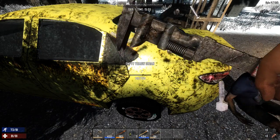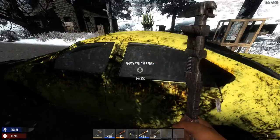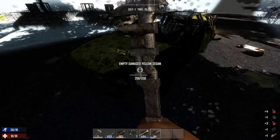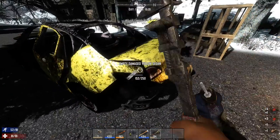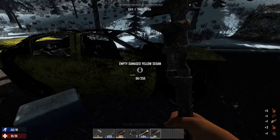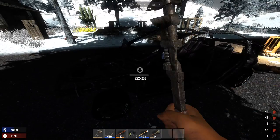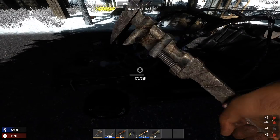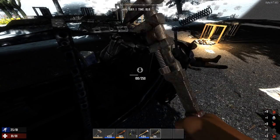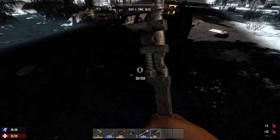Cars have three levels of harvesting. If it's a perfectly intact car you start harvesting - now it's damaged, keep harvesting. I like to move around while looting because zombies can come out of nowhere. The red things in the corner are units of gas, and I'm also getting scrap iron and even a car headlight. Depending on the stage the car is at determines the kind of goods you get.